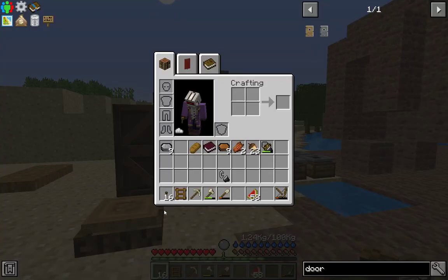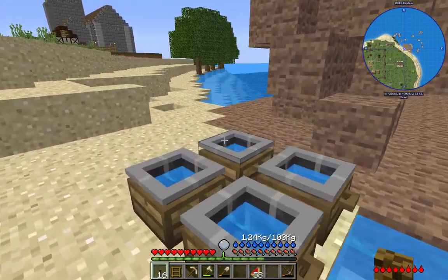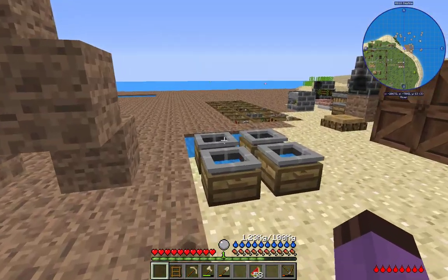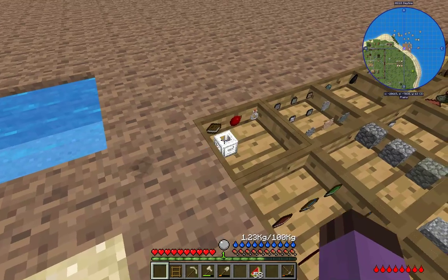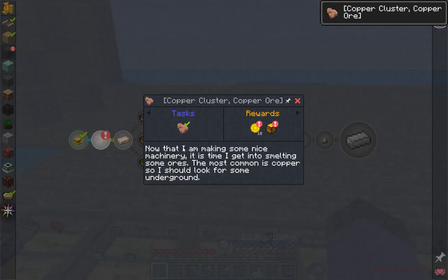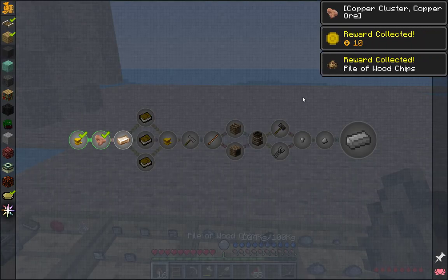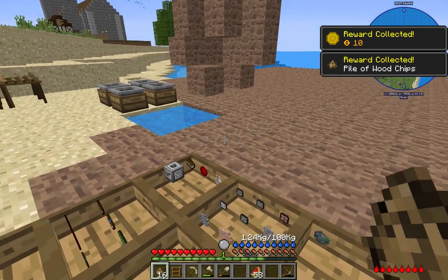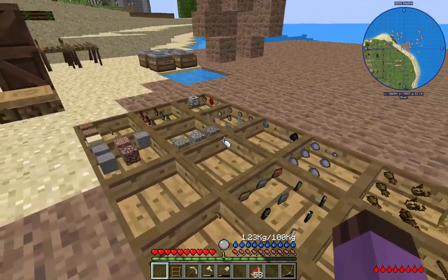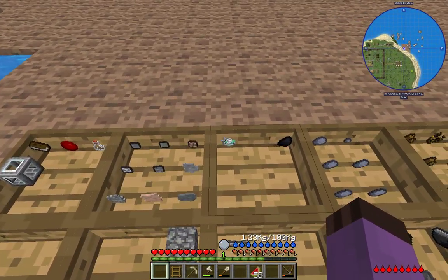First quest is very simple — we just need to take some of the copper that we've discovered. But the second quest is going to be a little bit deceptive, because it now wants us to smelt it, which we are now capable of doing.